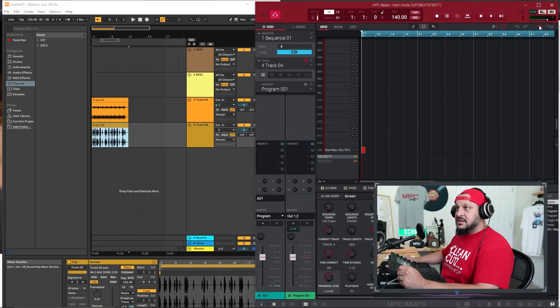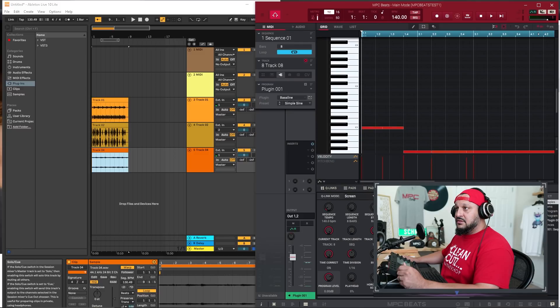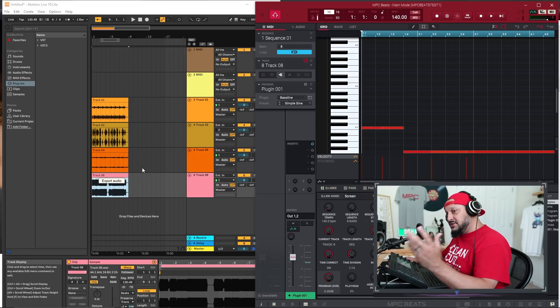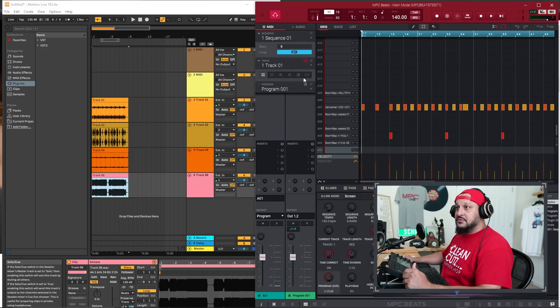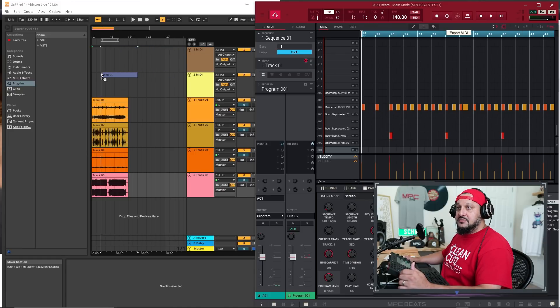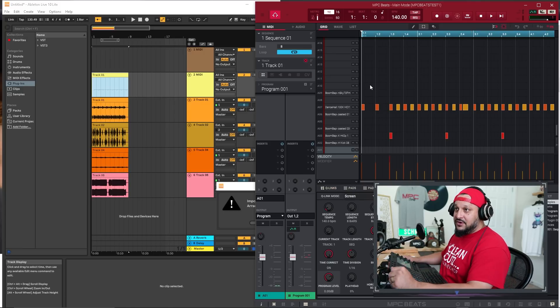Track four is my loop - bounce that, click and drag it over. Then my bassline on track eight - click and drag, and boom, a whole beat in Ableton Live Light, which is free, coming from MPC Beats. So if you run out of tracks and you still want to work in a DAW, you can also bring the MIDI over. If you like the drum sounds but don't want to put the audio over, you can just bounce the MIDI and drag it to a MIDI track in Ableton. The power of this free program is blowing my mind.